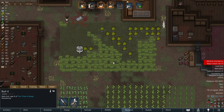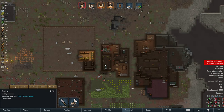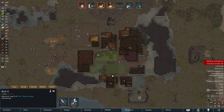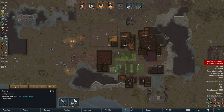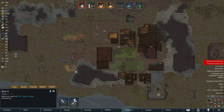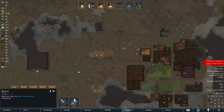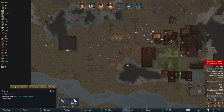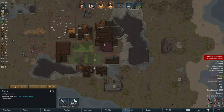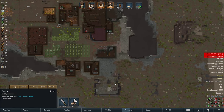For some reason, I have this bowl here, just roaming free in the base. I don't know what he's doing, why he's not in the pen, but somebody needs to take him back. I think the name of the game for the next couple of episodes is getting walls up. We can't keep doing raids like this. We're going to die if we keep having these raids where we're just kind of improvising cover for ourselves.